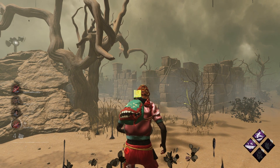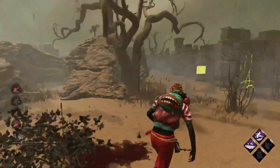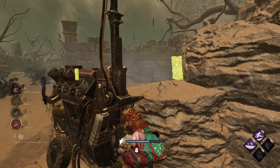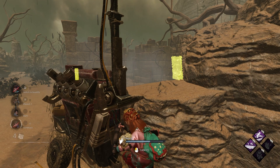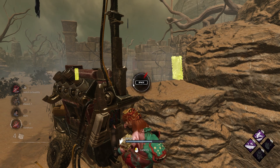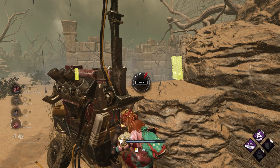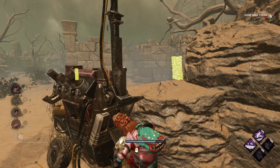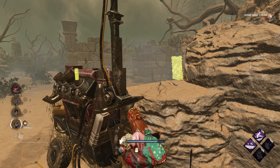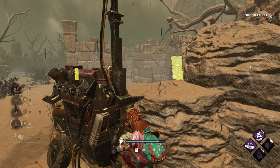When I opened Dead by Daylight today I noticed that 400,000 blood points are gone. Before this update I had 2 million 200k blood points, but after I updated my game I was left with 1 million 800k blood points. So basically 400,000 blood points just disappeared with no explanation. I'm not gonna cry about it but it just feels bad — it's like I got scammed by Behaviour.